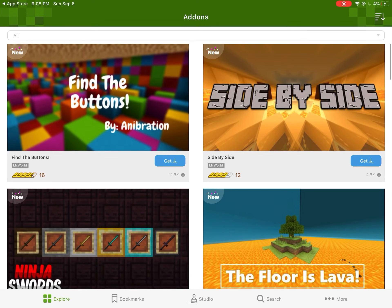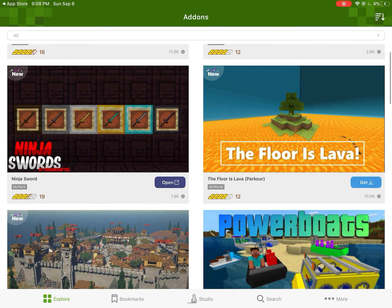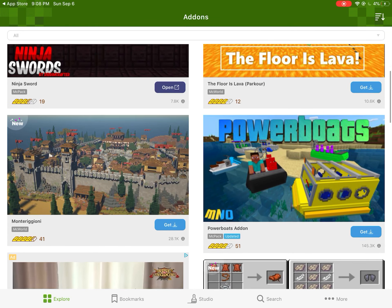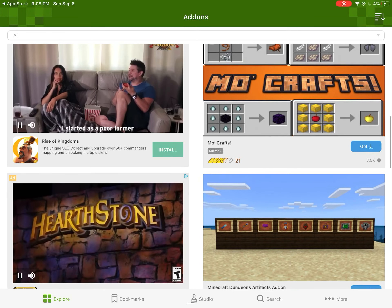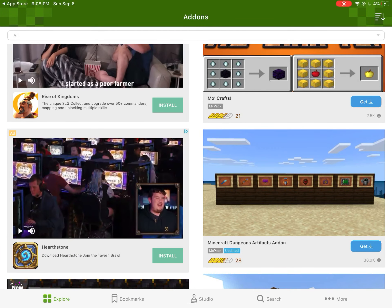There are ads, just a heads up. You can get a bunch of packs — like there's the ninja sword one that I had, and there's also this dungeon artifacts one.